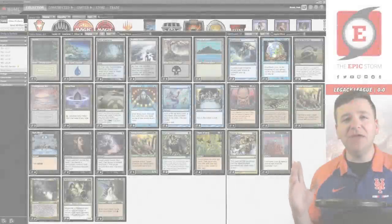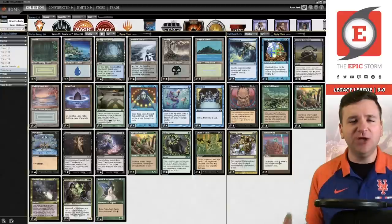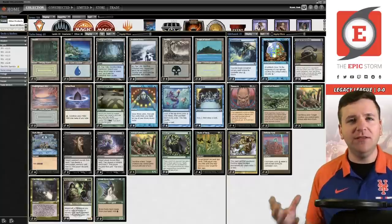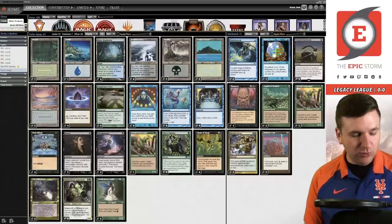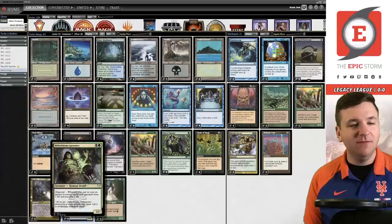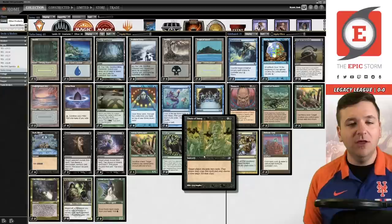What's up Storm fans, Brian Cook here. Today we are playing Magic Online legacy community member Jax's Turbo Smog deck. If you're unfamiliar with Jax, they create a ton of sweet legacy brew combo decks — it's just what they do. And this is another one of those. The idea is that we want to combine Witherbloom Apprentice along with Chain of Smog.